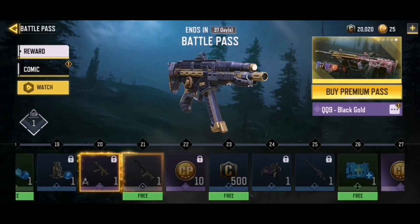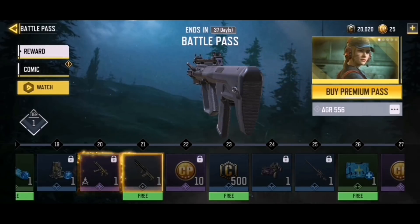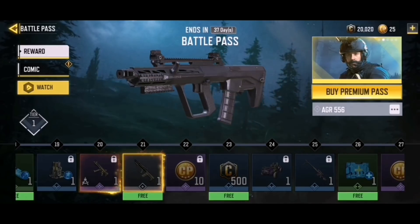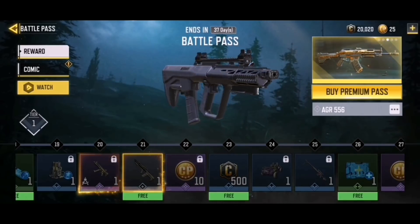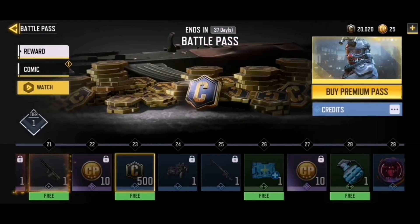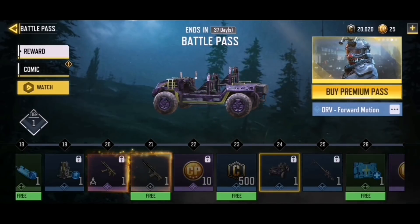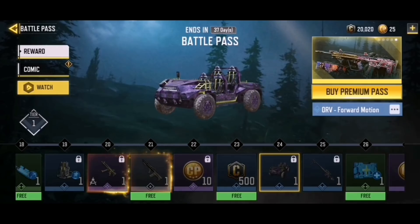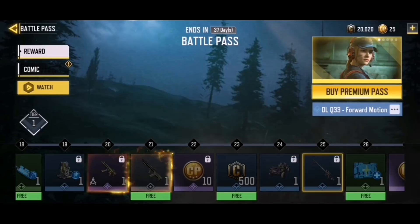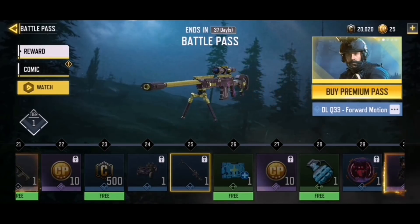We have the QQ9 black gold - sexy, clean, sleek. I'll say it again and again, I'm a big fan of the black gold skins. Then we have the new gun, the AGR 556 - otherwise known as the AUG. Cannot wait to try that in multiplayer; I've used it in BR so far. Also some CP, free credits, and an ORV Forward Motion.